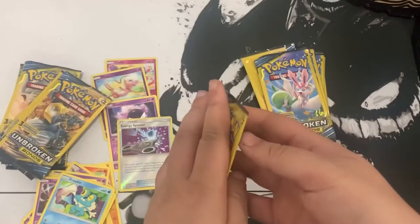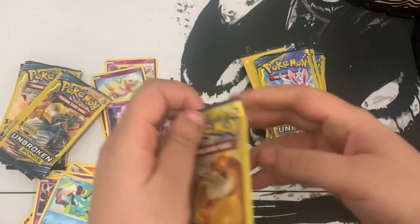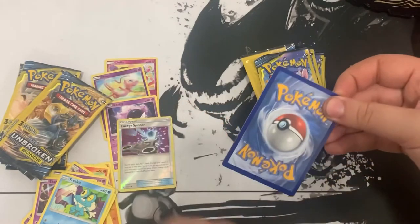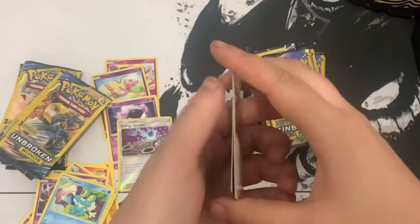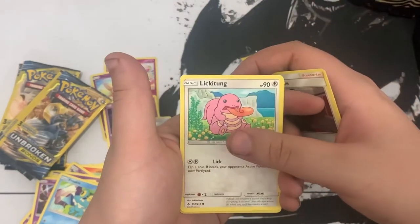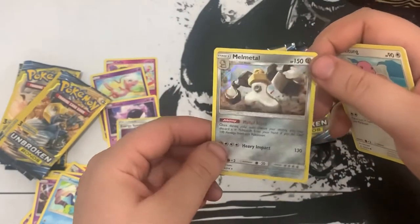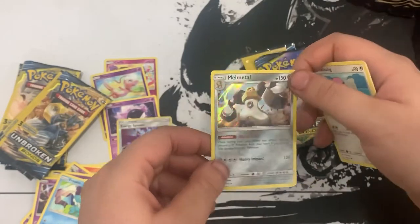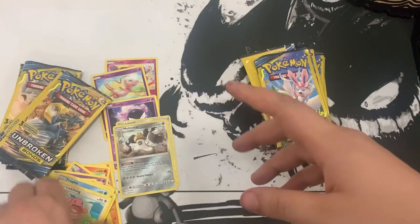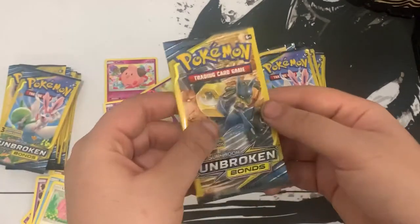Let's keep it going - Reshiram and Charizard, can you give us some good hits? One to the front: we got Giovanni's Exile, Lickitung, and Metal Metal hollow! Okay, we'll take that, that's a huge hit. Let's go! Next pack: that's a cool Squirtle card. We got Squirtle, Togetic, and Kingler non-hollow.